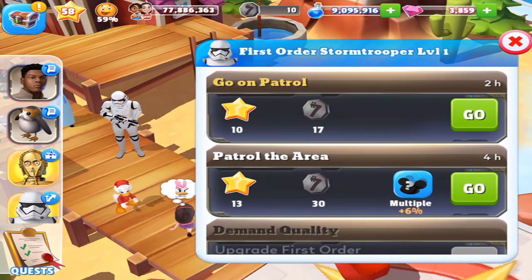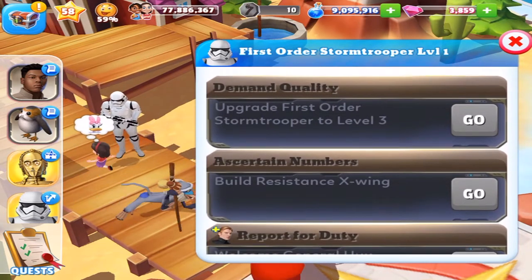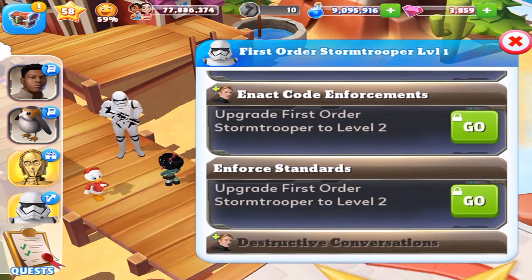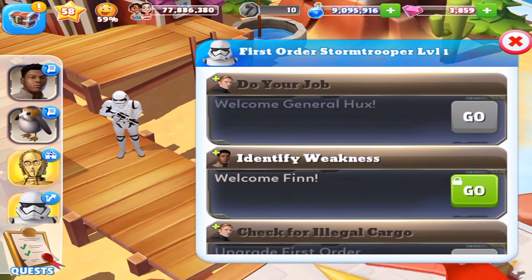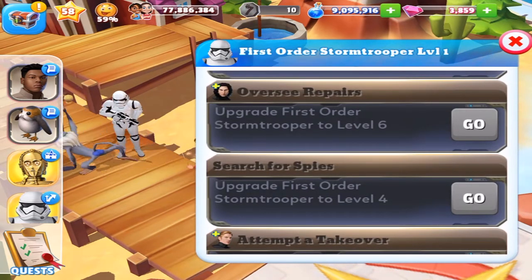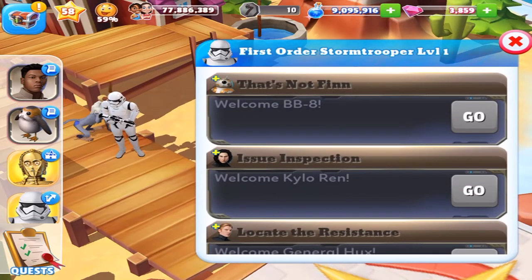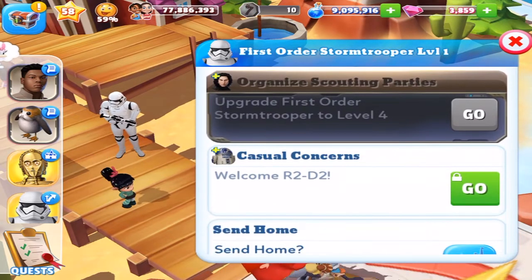We've also got patrol the area, which will drop things for Finn. Demand quality. Ascertain numbers. Report for duty. Enact code enforcement. Enforce standards. Deconstructive conversations. Do your job. Identify weakness. Check for illegal cargo. Oversee repairs. Search for spies. Attempt a takeover. Show force. Issue inspection. Locate resistance. Organize scouting parties. And casual concerns.